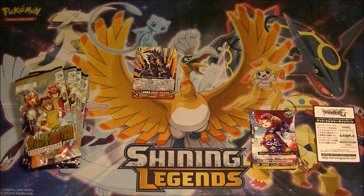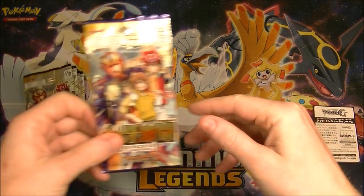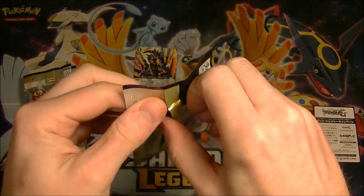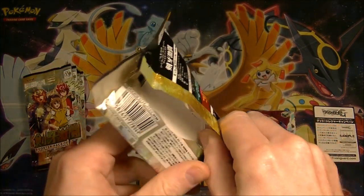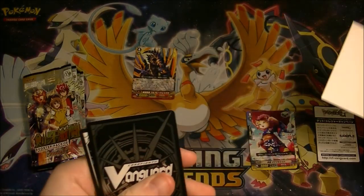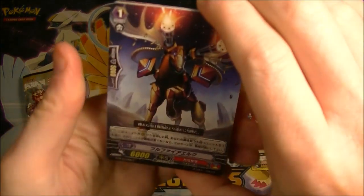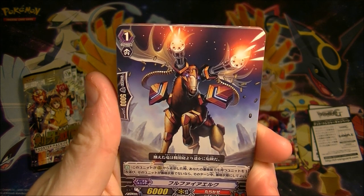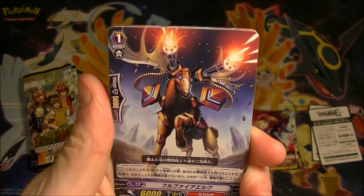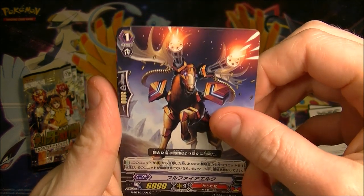There's a bit of a weird combination of things going on in this set - we've got robots, we've got Japanese cultural stuff, we've got dinosaurs. Interesting little combination. Oh it's a moose - Full Fire Elk - okay so it's an elk with miniguns for ears, naturally.